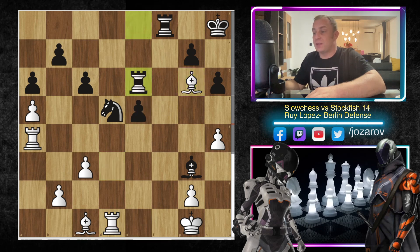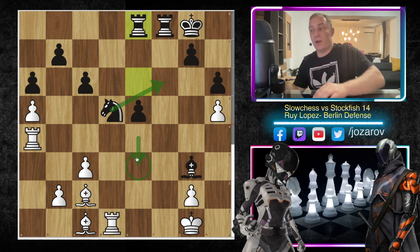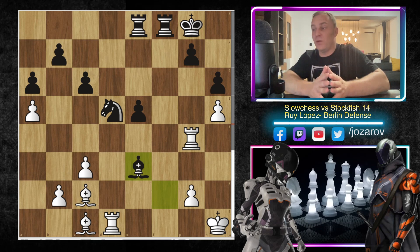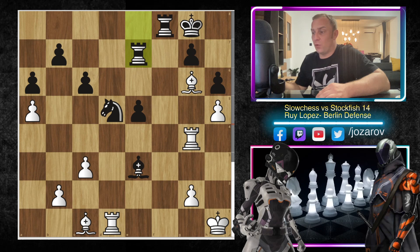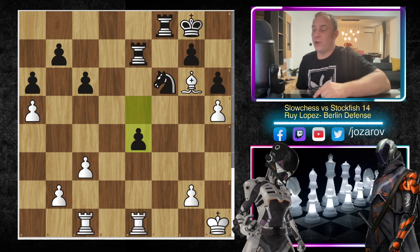After rook to f8, bishop to e2, h6, rook to g4 — there's the threat of bishop to h6, so king to h8. Bishop to d3, bishop to c7 attacking the a5 pawn, rook to a4 forced to protect. After bishop to g3 attacking the rook, rook to d1, then e5, bishop to g6, rook to e6 attacking the bishop, h5, king to g8, bishop to c2, rook to e8. After rook to g4, bishop to f2, king to h1 — Stockfish eliminates the bishop pair, white's main advantage. After bishop to e3 white doesn't even have that edge anymore.